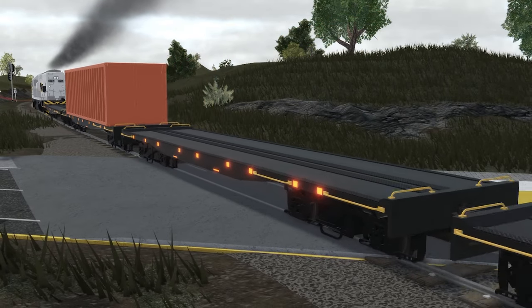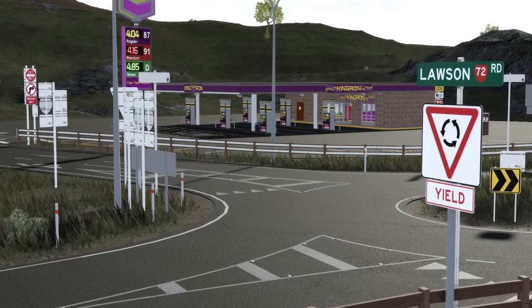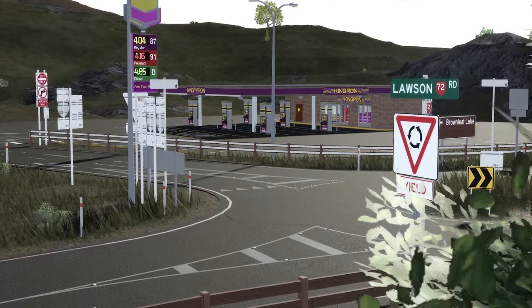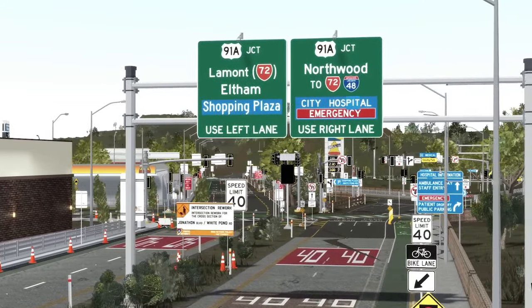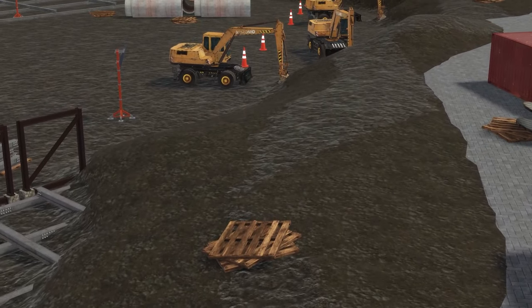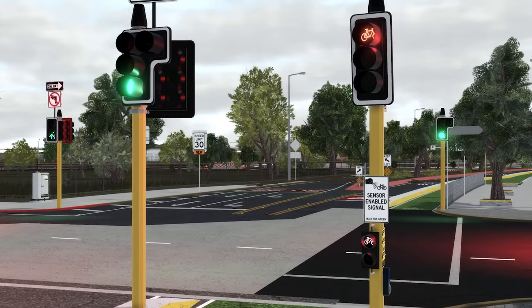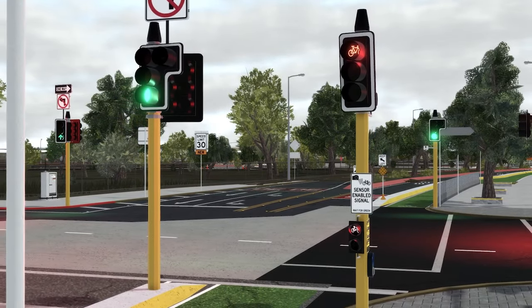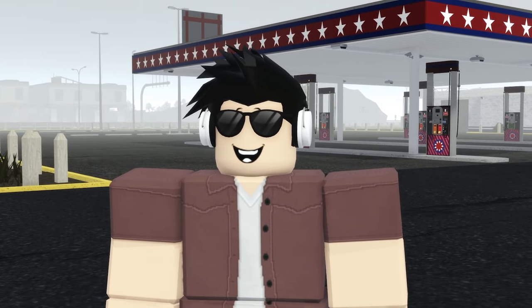Now, if you thought that was everything in the update, it really isn't. I haven't included the 17 new civilian vehicles, custom sirens and uniforms for private servers, weapon skins, new private server commands, as well as a Sonoran CAD integration — all of which I want to go into detail in a different video. A couple of bugs such as an outdated mini-map should be fixed by the time this video is live, but overall I'm really looking forward to the future of this game, and I believe the next large update should be the addition of the fire department.